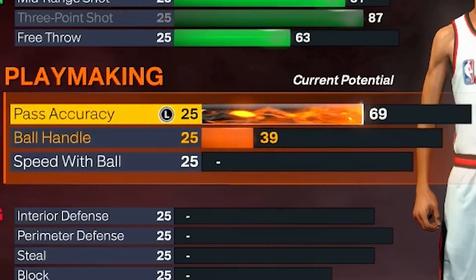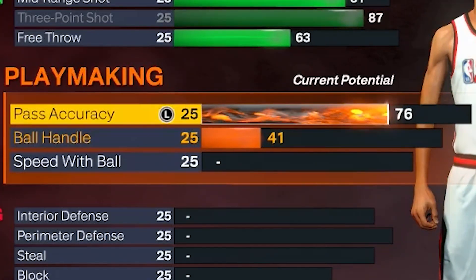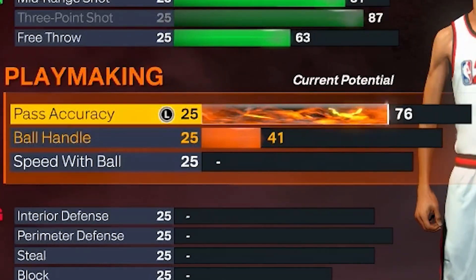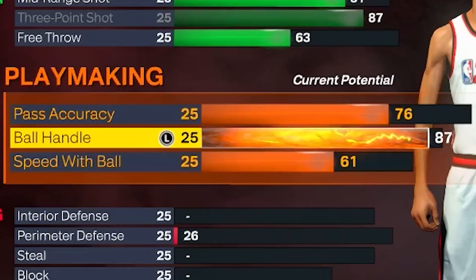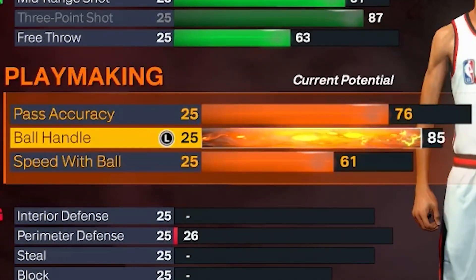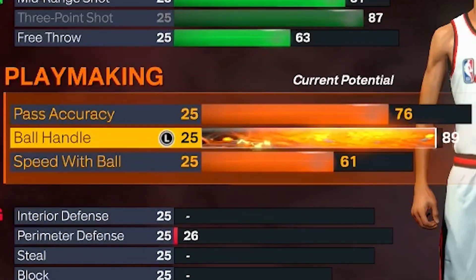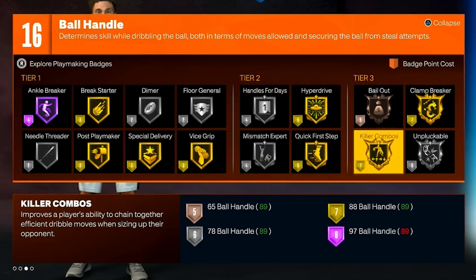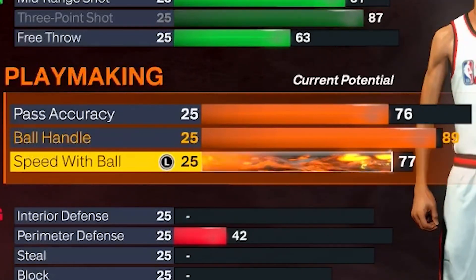For the playmaking, we're gonna have a 76 pass accuracy — y'all let me know if that's too low for a LaMelo Ball build. I know he can pass, but most of my videos are on the 1v1 court and you can't pass on the 1v1 court. For ball handling we're gonna have an 89 — I like this because we can get gold Quick First Step and gold Clamp Breaker. Clamp Breaker is a really good badge especially if you want to attack the basket aggressively. We're gonna have a 77 speed with ball so we can't be slow while dribbling.